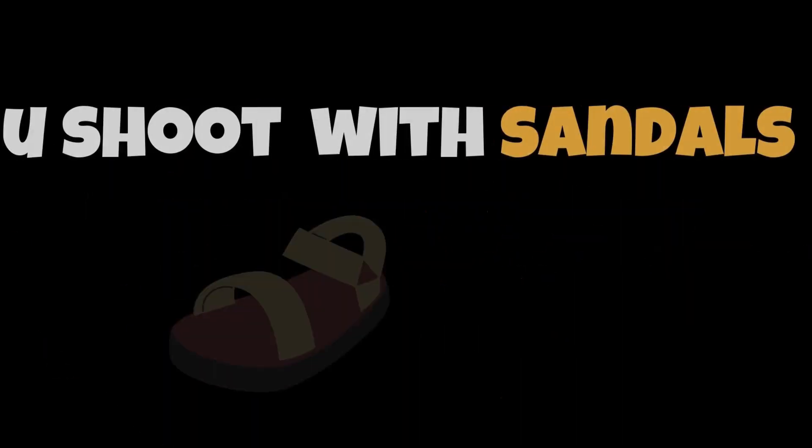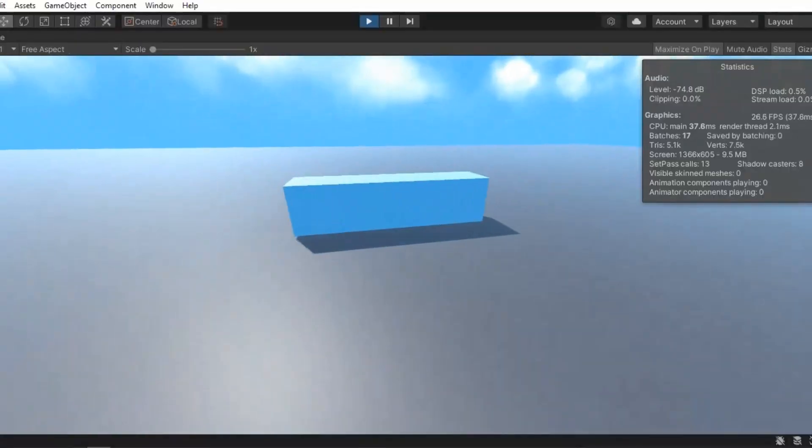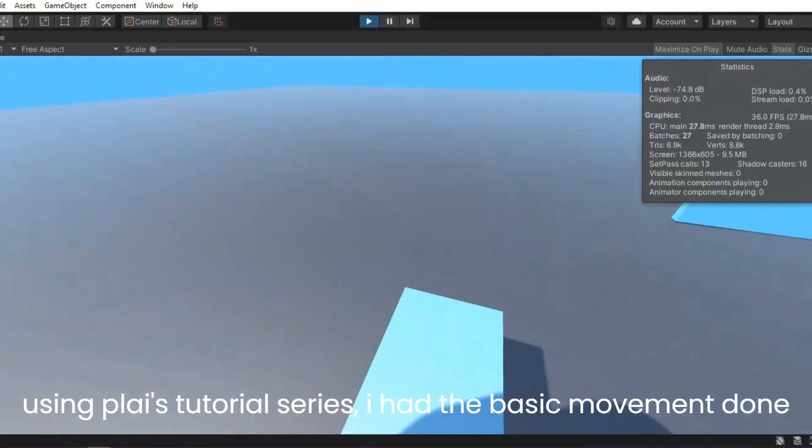I made an FPS game, but instead of guns, you shoot with sandals. Using Ply's tutorial series, I had the basic movement done.